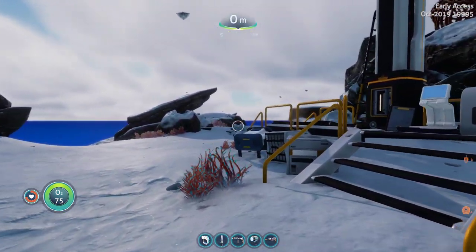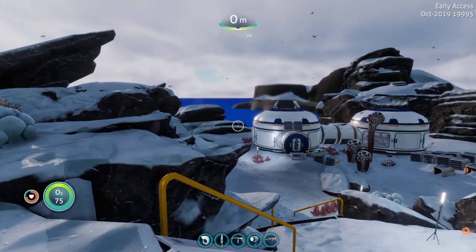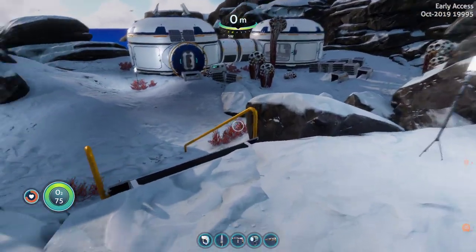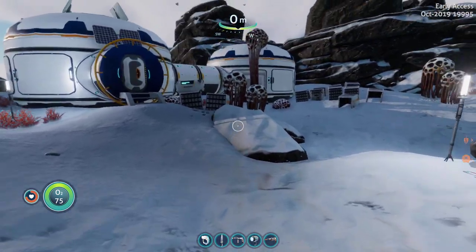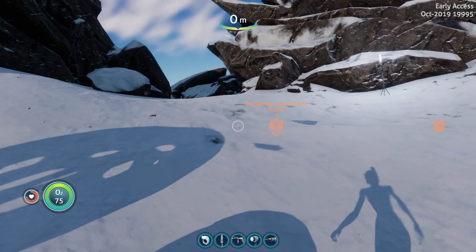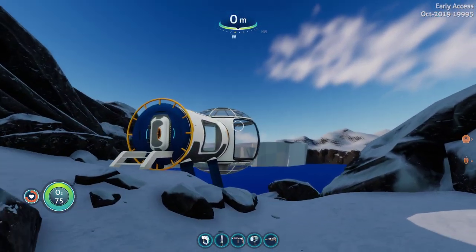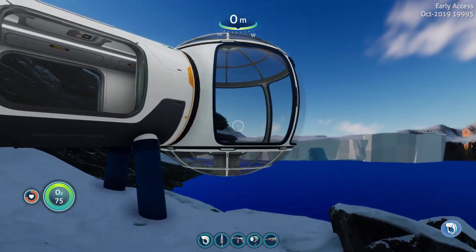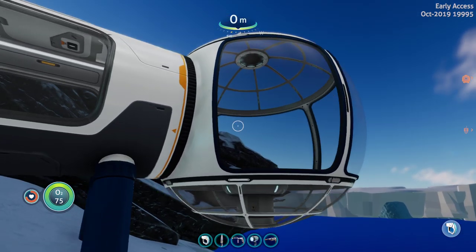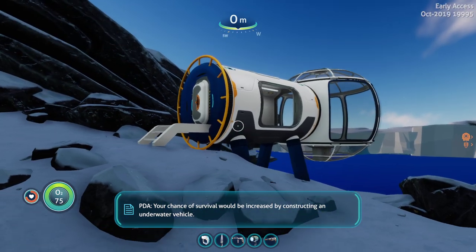We were also complaining that we no longer had the observation tower over here. Well, what did they do for us today? Let's take a little walk over here — and there is our observation tower for scanning. Your chance of survival would be increased by constructing an underwater vehicle.